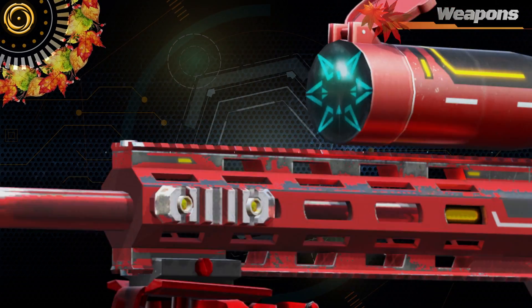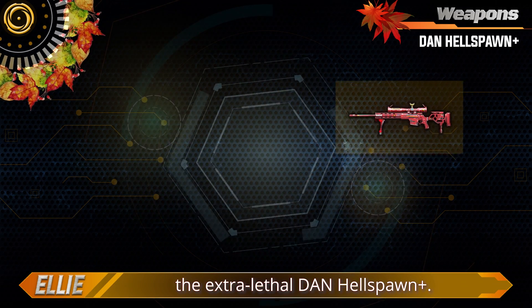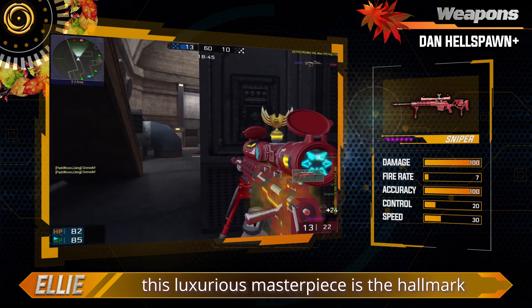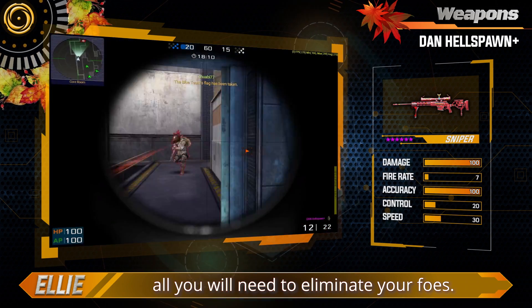Weapons. The first weapon we have is the extra lethal Dan Hellspawn Plus. Having received a rare tier 6 by Black Shot armorers, this luxurious masterpiece is the hallmark of power and precision. You can be sure that one shot is all you will need to eliminate your foes.